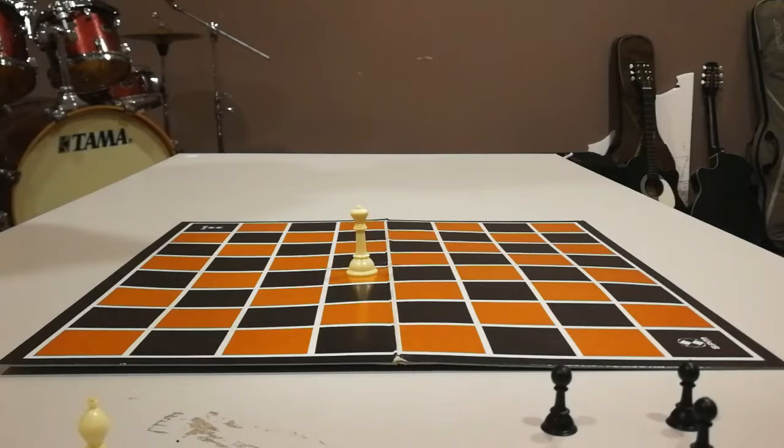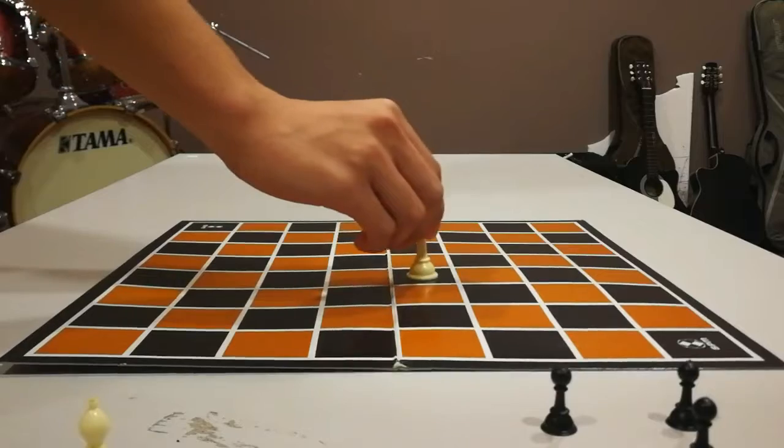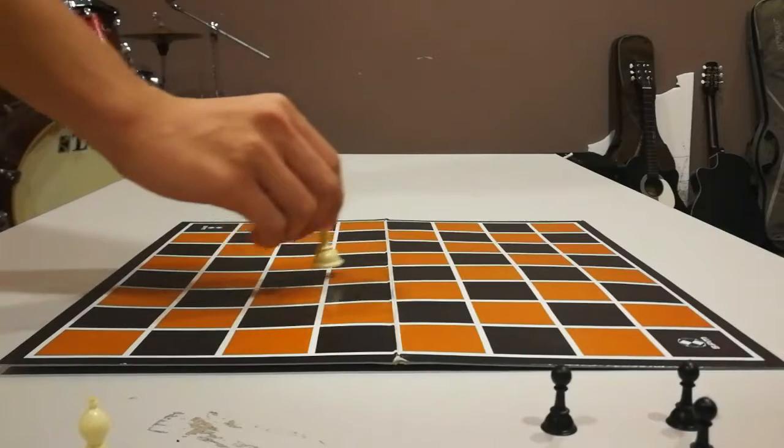The King, although the most important piece on the board, is limited in its movement to one square at a time in any direction. It can capture in this move, providing it does not place itself in a position of check.